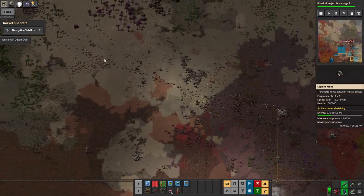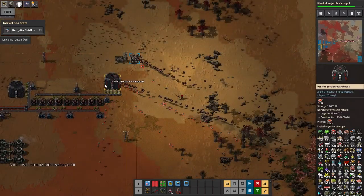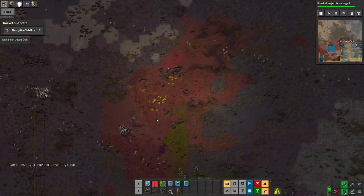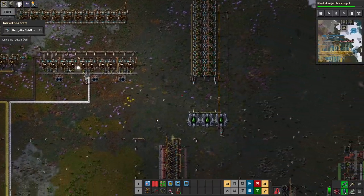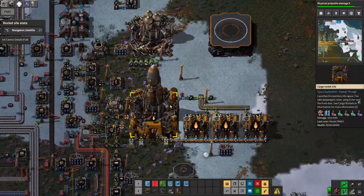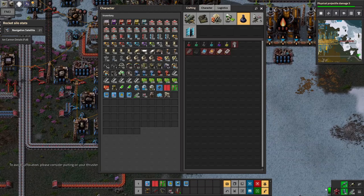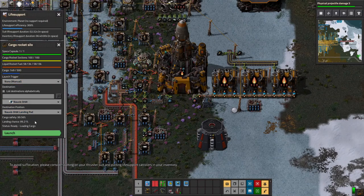I can follow the line the bots are taking to bring the vulcanite — you can see where they're stopping to charge along the way. I'm going to turn off those inserters temporarily so while it's building the next rocket it's not trying to fill it during construction. There are ways to automate the process using the red and green wires. I keep forgetting — don't want to suffocate, put your thruster suit on. We're good to go, let's launch.